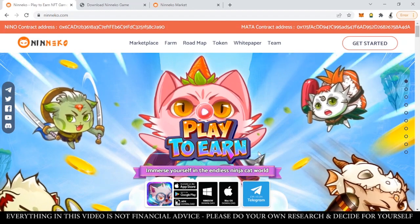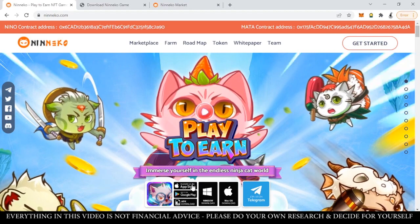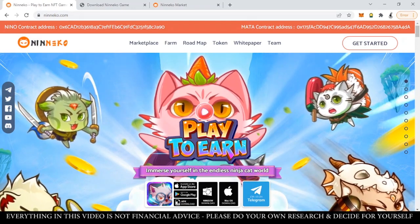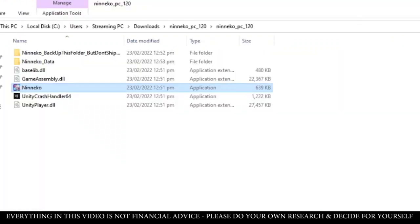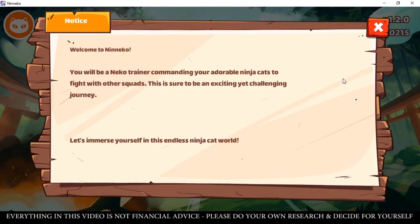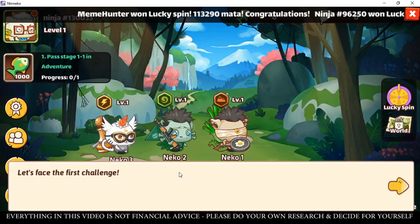Once you've registered your account in the marketplace, proceed to download the game. From the main page, choose whatever platform you're using — Mac, iOS, Android, or APK download. I'm using my laptop so I'll download the Windows version. It downloads a zip file — just wait for it to finish. Once done, extract the zip file and run the Neneko application. It takes you to the login screen — put in the email and password used to register in the Neneko marketplace, then click Login or Play Now.